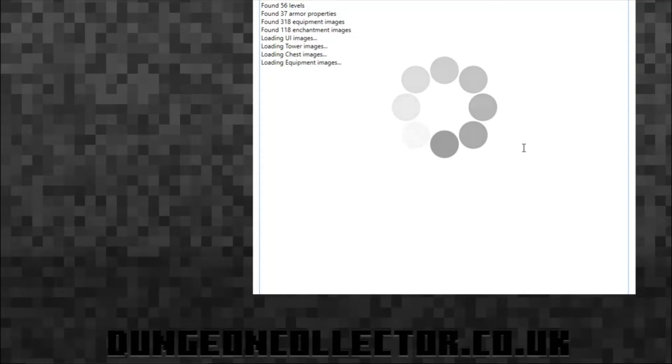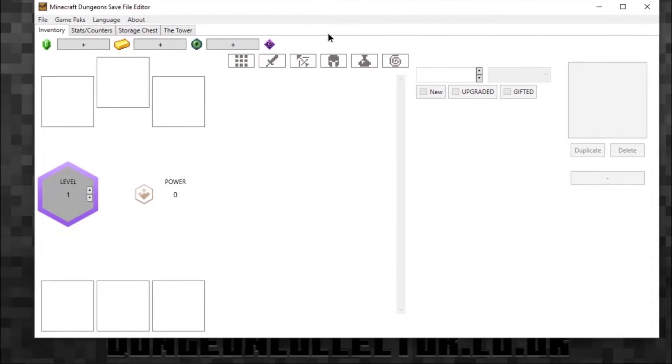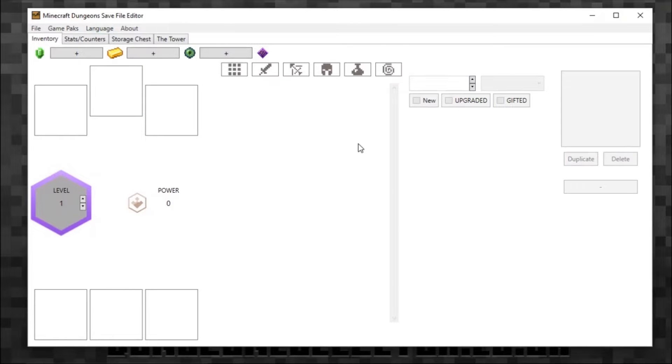It finds all the properties, equipment, levels, localizations, and everything, then kicks in and loads up. It's better used offline — don't use it while the game is running. I would also make sure you back up your saves because you never know what might happen; you can corrupt things. So use it at your own risk and have fun.